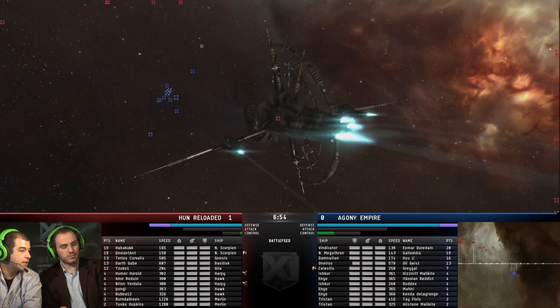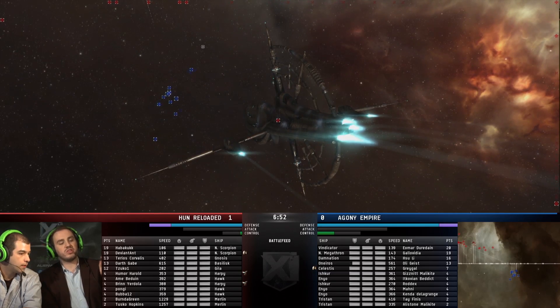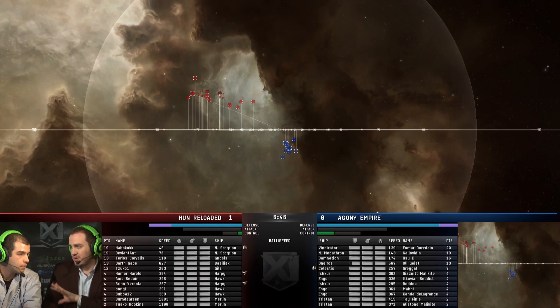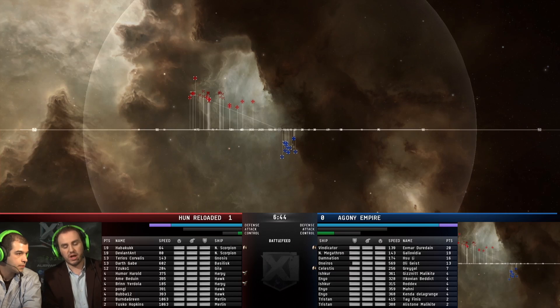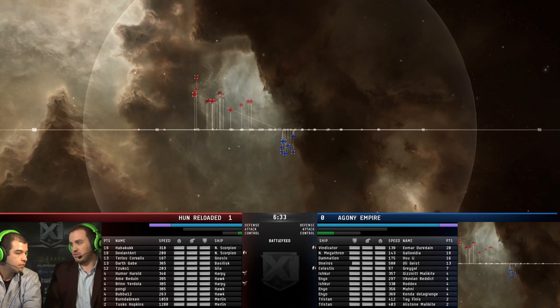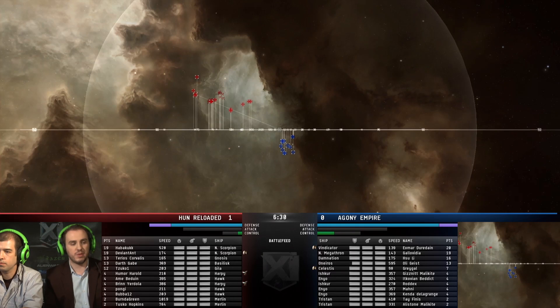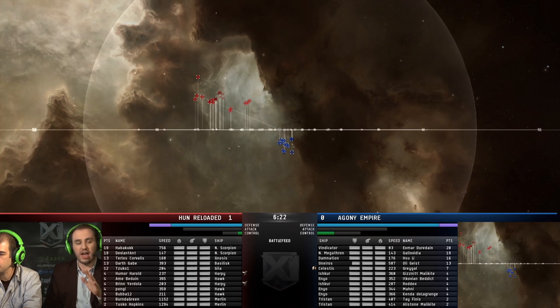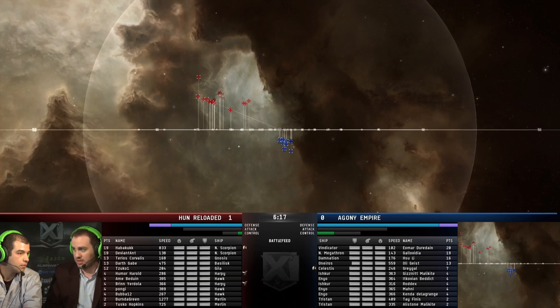They have a good 50 or 60K to cover to get to the Hun Reloaded core. The Navy Scorpions, the Gnosis, and the Basilisk are forming a mini-tinker within the team. All of their support wing have strong tanks and can catch reps, but they're not really a tinker in the traditional sense. What Agony doesn't want to do is engage and then sit under tinker fire trying to break it for an extended period of time. They might be waiting until the end, then rush in, take down the support wing before the match ends automatically on time.